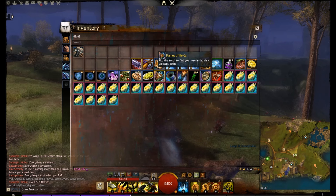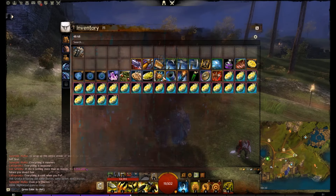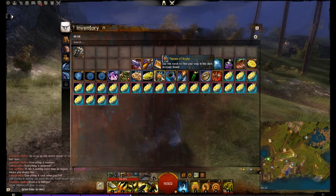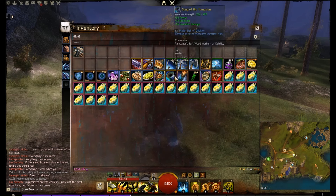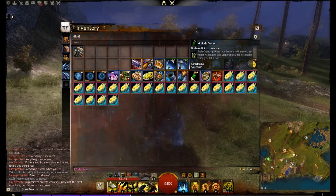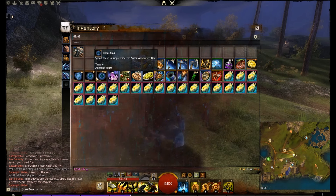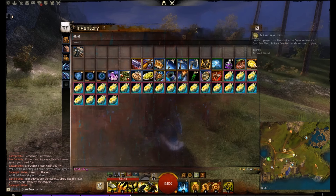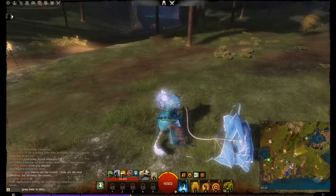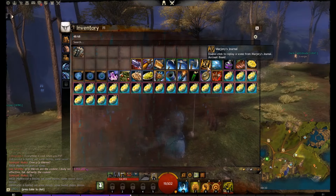Generally this is my inventory. I've got a few custom arena tokens, these Flames of Tyria which you can't open up in PvP but help you find your way around in the dark. There's the Scale Venom consumable, plenty of Dragonite Ore, the Super Adventure Box stuff — baubles and continue coins — and this cool little kite you can take out and run around with. We've also got Marjorie's Journal and some Jars of Harpy Pheromone.